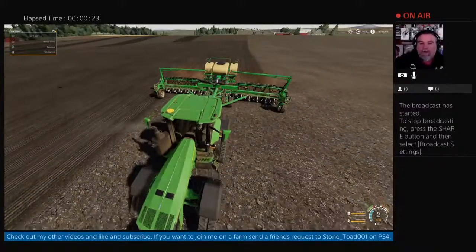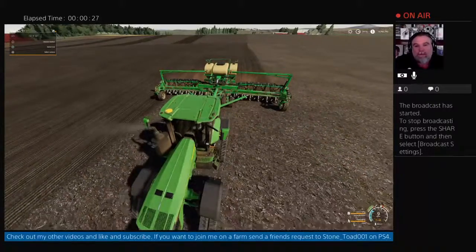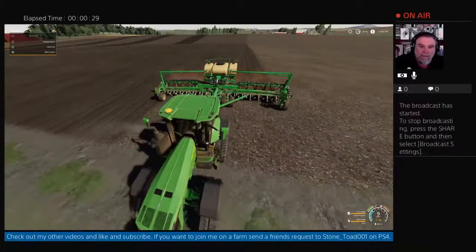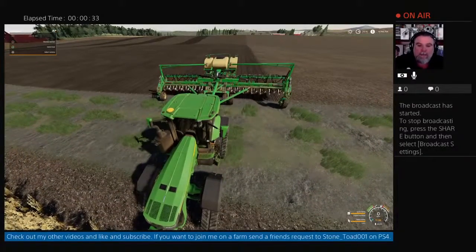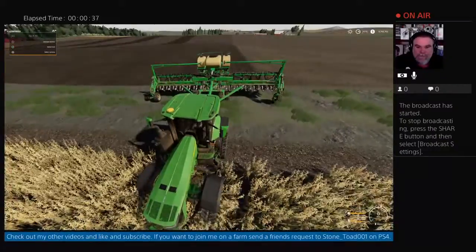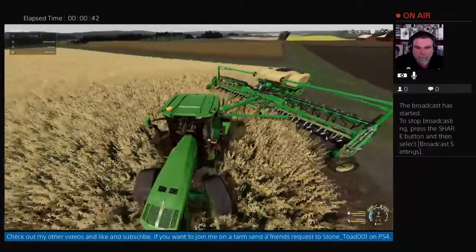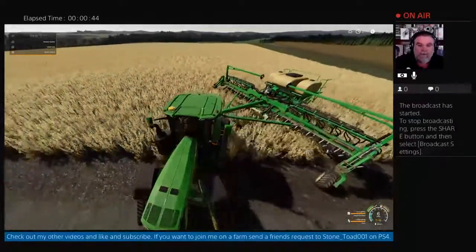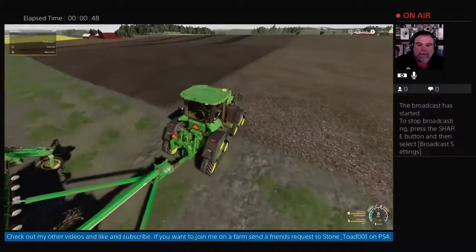I'm looking at this - at the moment you'll see the tractor there. What I'm actually doing is putting in my strip farming. I thought I'd show you the process of that. This is going to be another multiplayer - Bundy Dave's just putting it on, so we'll do some multiplaying on Lune Oak. We've got Walker Farm and we've got Sandy Bay that we're going to be doing.